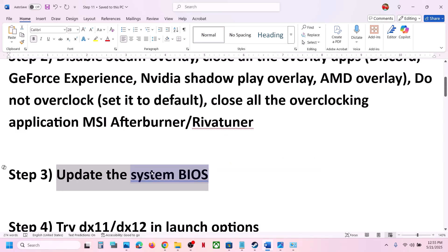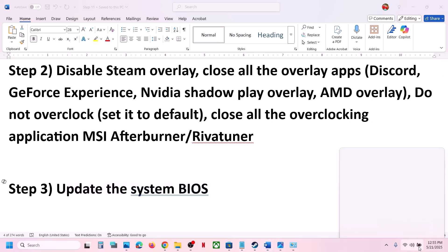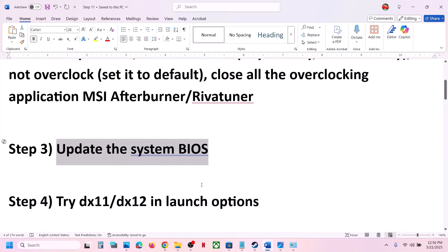The next step is to update the system BIOS. This has also worked for many players. Go to your system manufacturer's website — Dell for Dell, Lenovo for Lenovo — select your model number, and update the BIOS. For laptops, make sure the battery is above 10% and the AC adapter is connected. Your system will restart during the update — do not unplug the power cable. After the BIOS update, log in and launch the game.